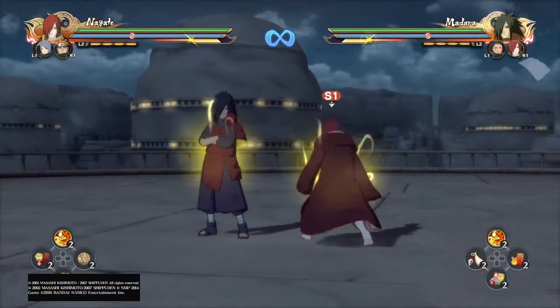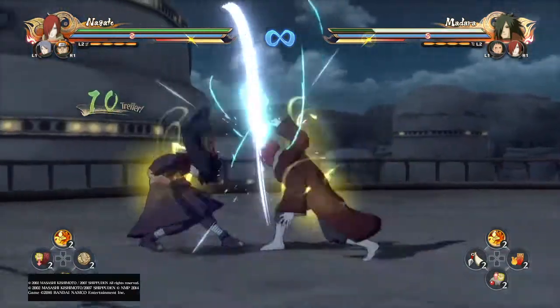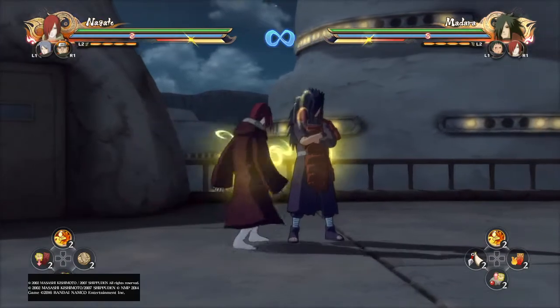Okay, so you can do a combo like that, directional jump — so that's Nagato's infinite. It's from Storm Revolution or Storm 3.